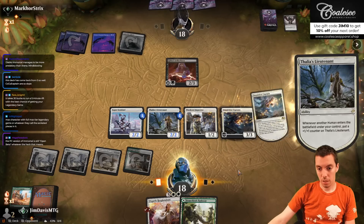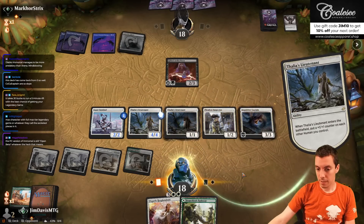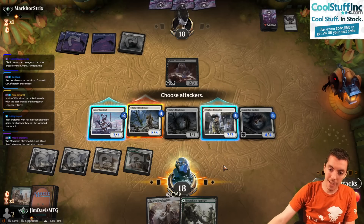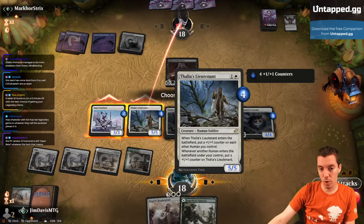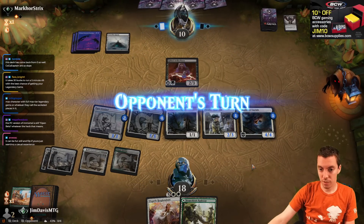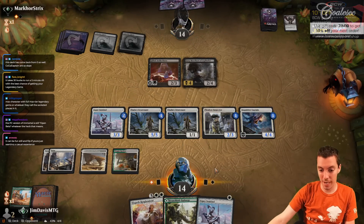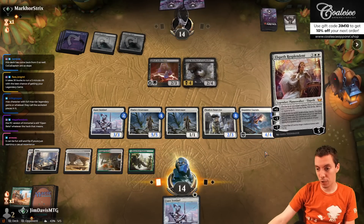Hopefully hit Lieutenant here — there it is, we're doing it. The question is, am I willing to trade an Esper Sentinel for a Gifted Aetherborn? I guess I am — trying to attack for a lot next turn. Also want to keep the huge creature, so Massacre isn't good either. They wanted to keep the Devotion for Grey Merchant. We're going to play land, play Elspeth looking at the top seven cards for a permanent. Adeline!